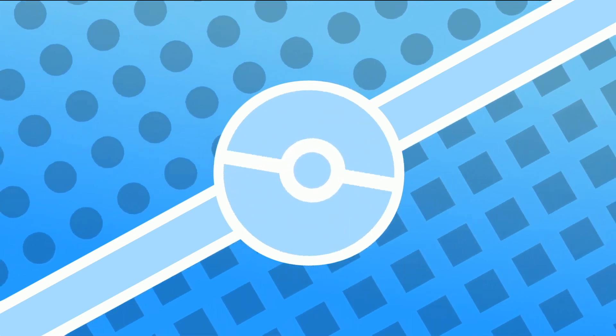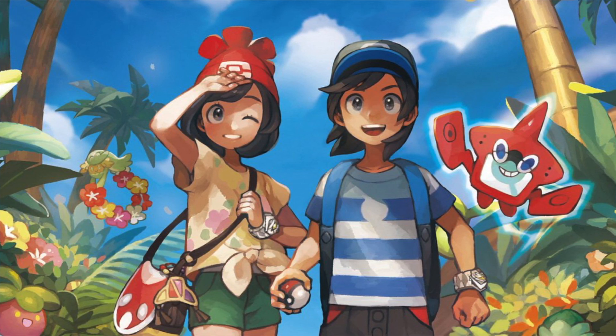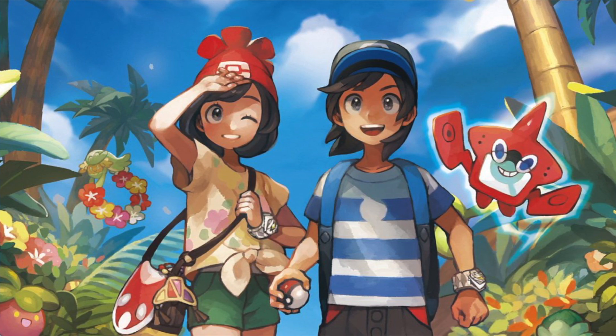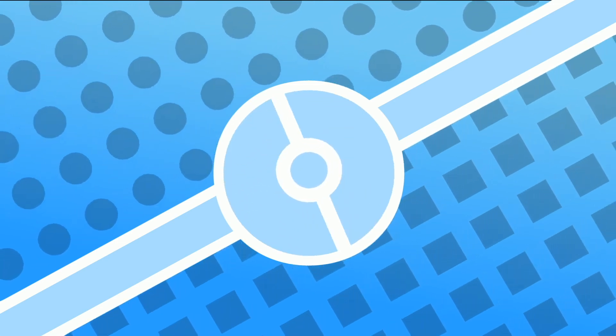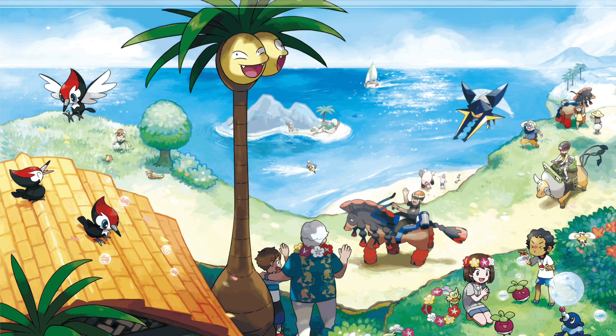Remember back in Generation 7 when it was coming out — it's the Alola region, we're excited, it's tropical, there are cool new Pokémon like Tapu Koko and Vikavolt, the starters are pretty cool, and then they reveal that older Pokémon would be getting forms. That's wild — regional variants became a thing.